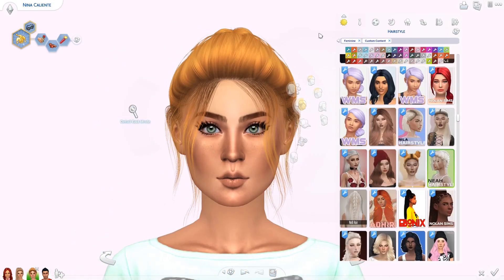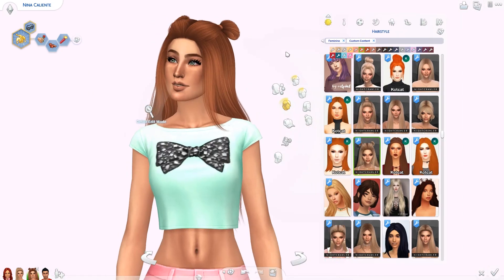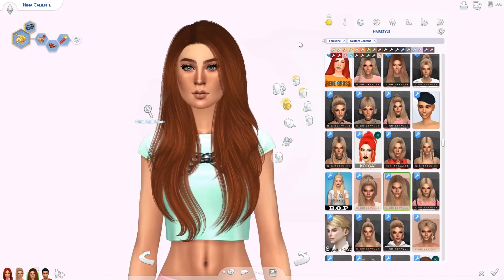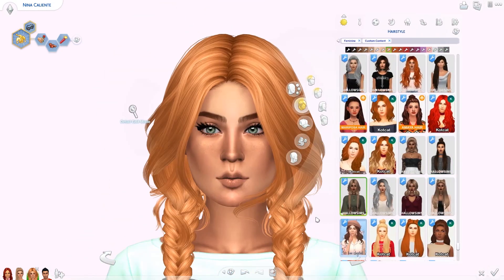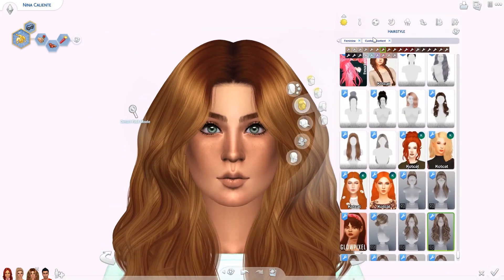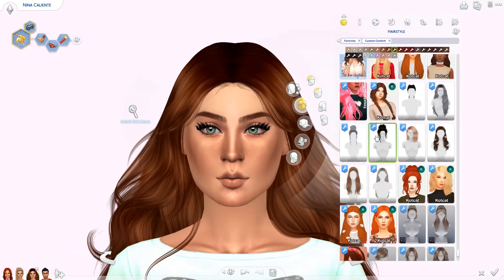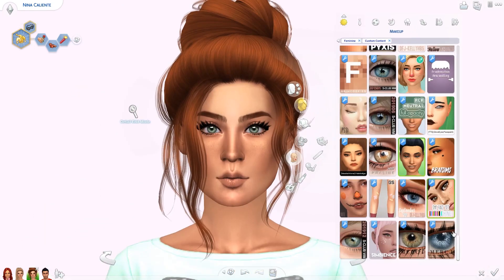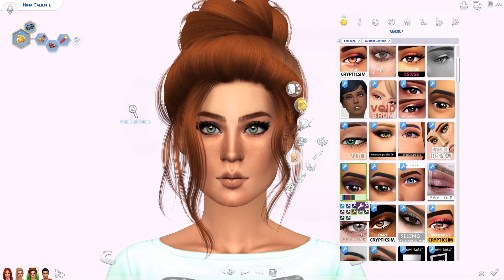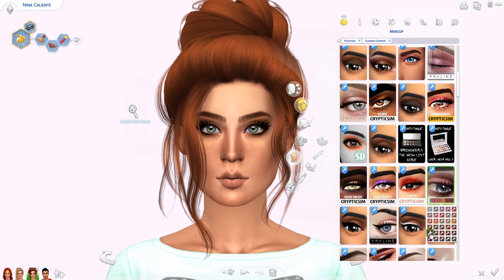Nina has a really small mouth and small eyes, but with the makeover they actually look good. The eyes aren't the EA colors — when you get alpha eyes they have their own color palette, so I tried to match them as closely as possible. I really love these eyes; they look super realistic. They actually remind me of my own eyes — a light green color that sometimes looks a little blue. For her hair, I tried all my alpha hairs and the big messy bun really suited her face shape and style the most.